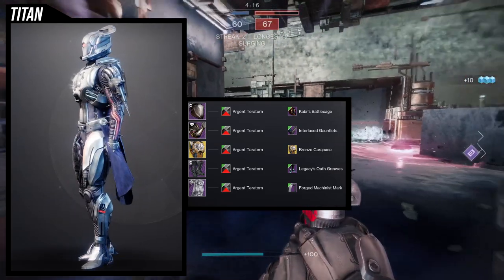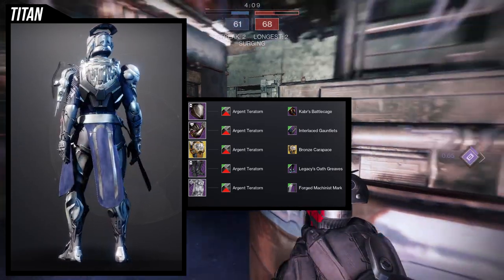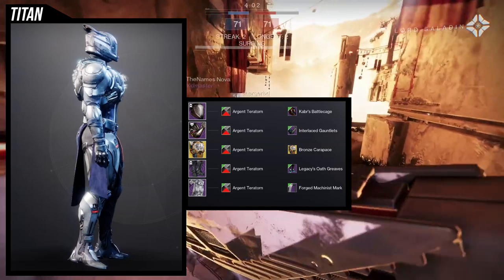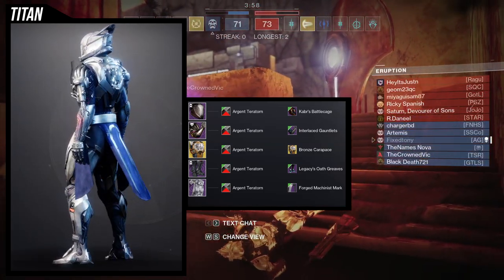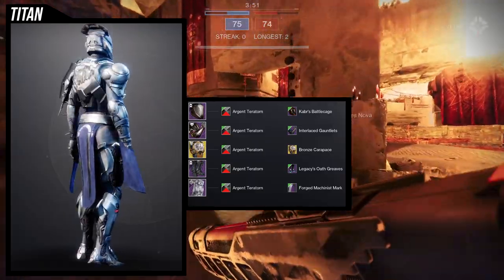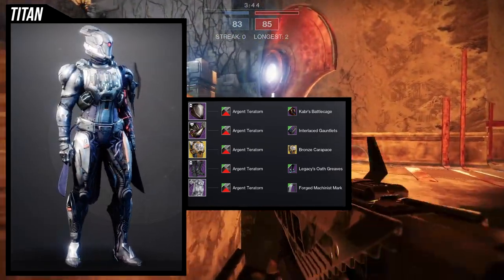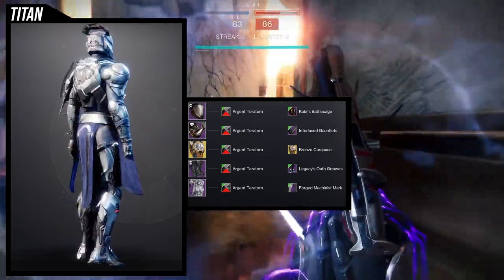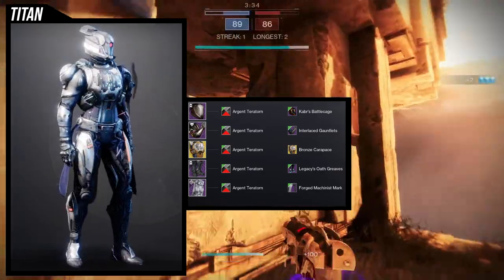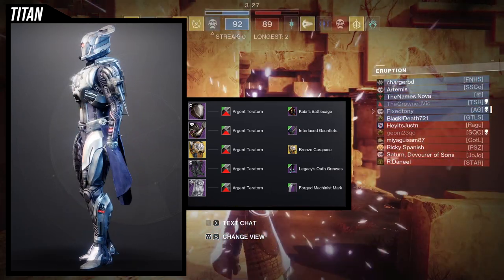For the first ornament look, I'm using Kabir's Battle Cage with the Interlaced Gauntlets because I really like the electrical look. We're using the Legacy Oath Greaves for the same reason, and then the Forge Machinist mark because I don't want a lot of cloth in this set — I'm going for an electrical look. The Forge Machinist set has very little cloth, mostly on the sides and back. For the shader we're using Argent Territorn — there shouldn't be any strict color restriction since so many pieces are restricting your choices already.